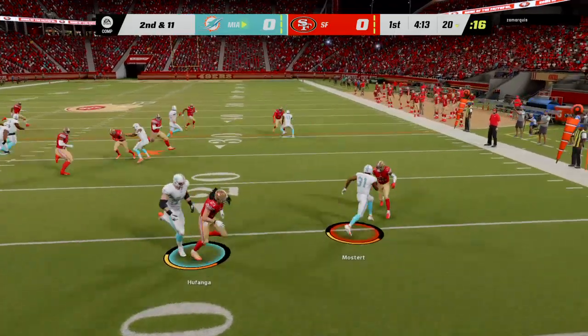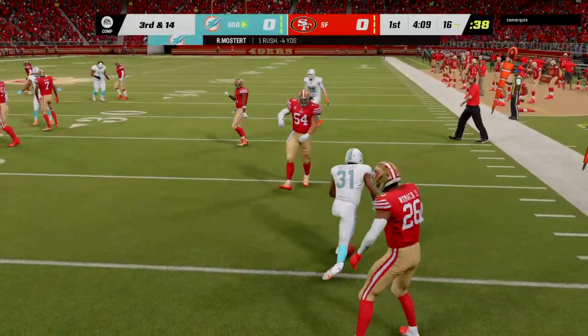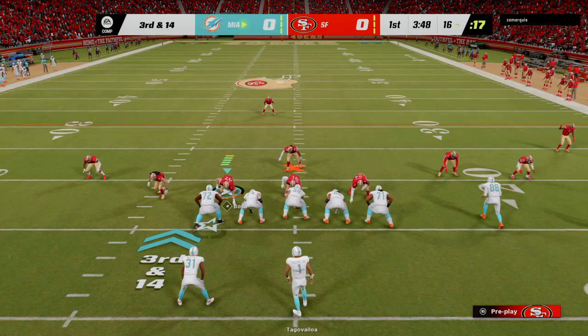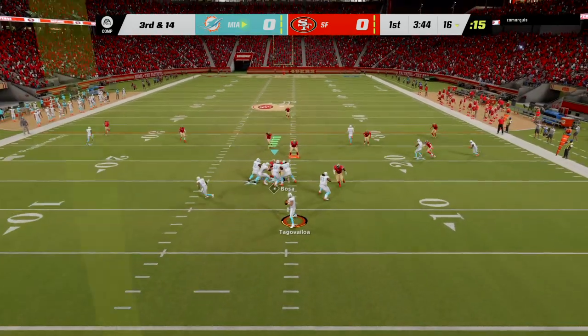That leads to a second and 11. First carry for Raheem Mostert, and he tried to bounce it outside but they'll stop him behind the line. Chalk that up as a four-yard loss. And now it's third down — going to need a crafty play call here. 14 yards is what they need to try to convert.